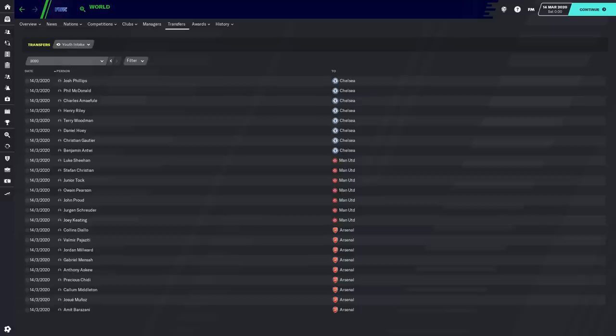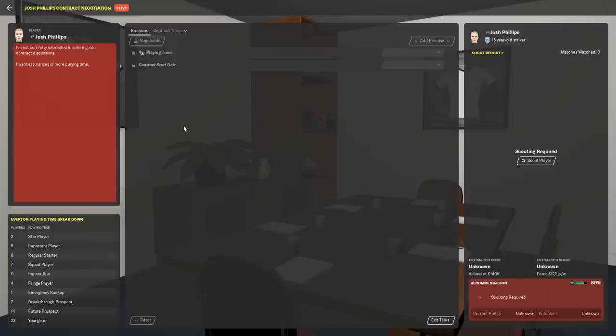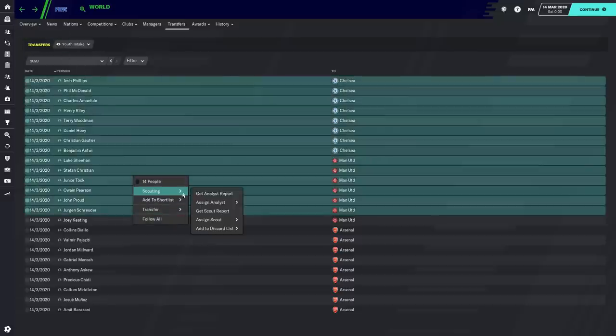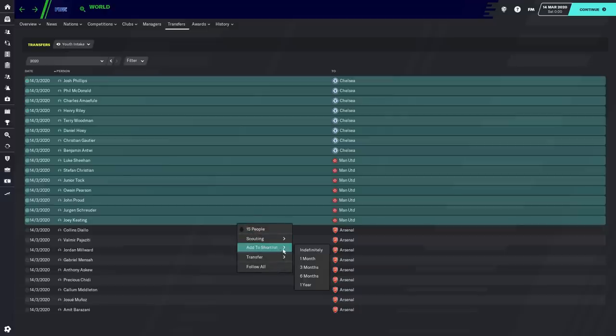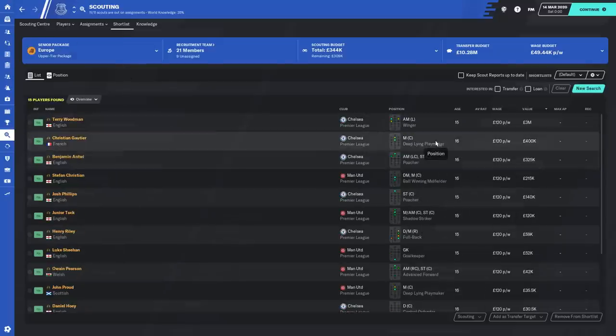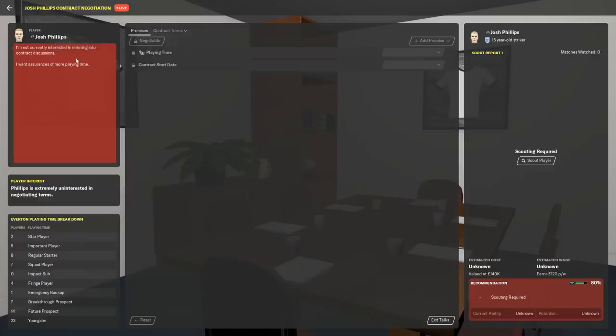It goes one of three ways: you go to a player's profile you like the look of, try to approach to sign, and 95% of the time you get rejected. Other times, you do your scout reports on the players, and by the time the scout report comes in, the player's already signed a contract at his club. The other option is to highlight the players, add them to a shortlist, go to your shortlist, find the players you want to scout with higher value, and go from there. But what if I told you there was a workaround where you could sign a guy who is not currently interested?